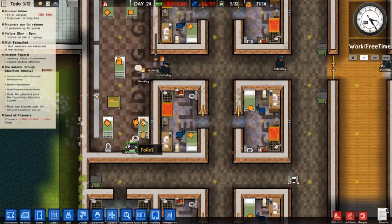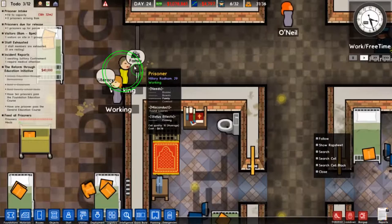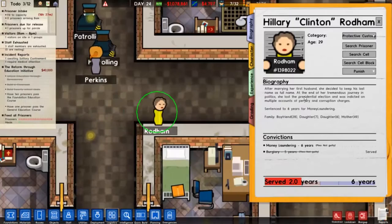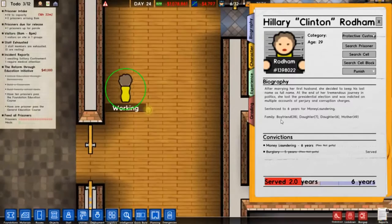Speaking of that, look who it is. I couldn't find a Hillary Clinton female version herself, so I imported Hillary Rhodeham — which is basically Hillary Clinton Rhodham. After marrying her first husband she decided to keep his last name. At the end of her tremendous journey in politics, she lost the presidential election and was indicted on multiple counts of perjury and corruption charges, sentenced to six years for money laundering. She has a boyfriend, a daughter, and a mother — which should be a husband.